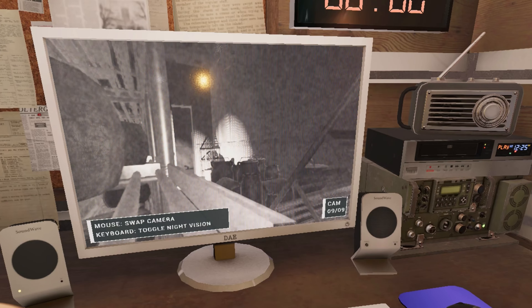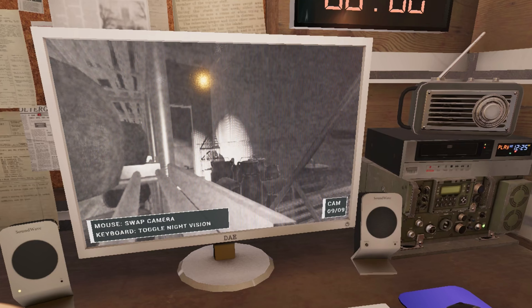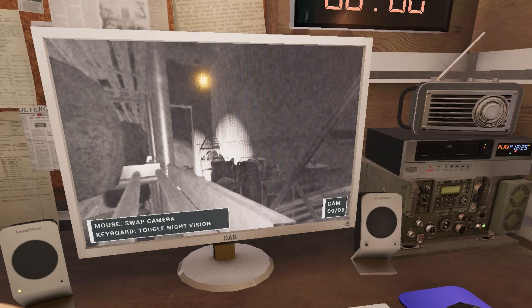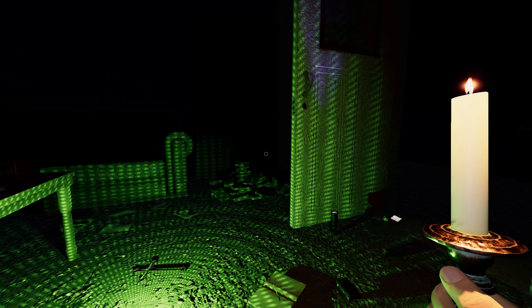Currently, the Dots can take some time to give you its evidence because it requires the ghost to interact with the Dots Projector. When this happens, you see an image of the ghost running through the dots. But as this is not the actual ghost running through the dots, it is possible to see this happen twice at the same time if you have 2 projectors, or even during a hunt, as they also have an internal timer in case the ghost doesn't interact with it.